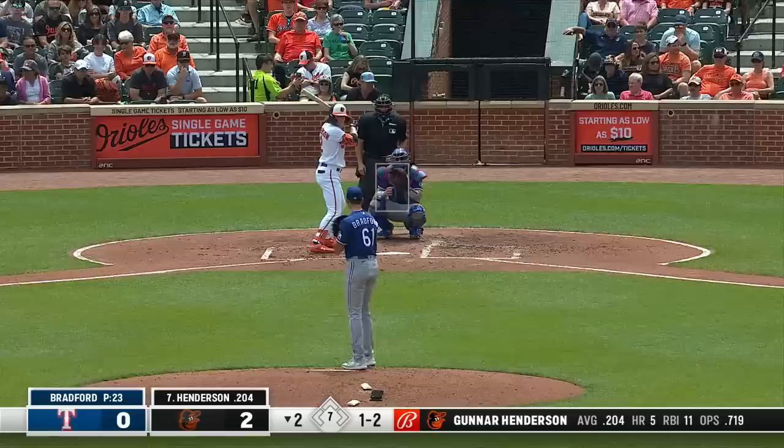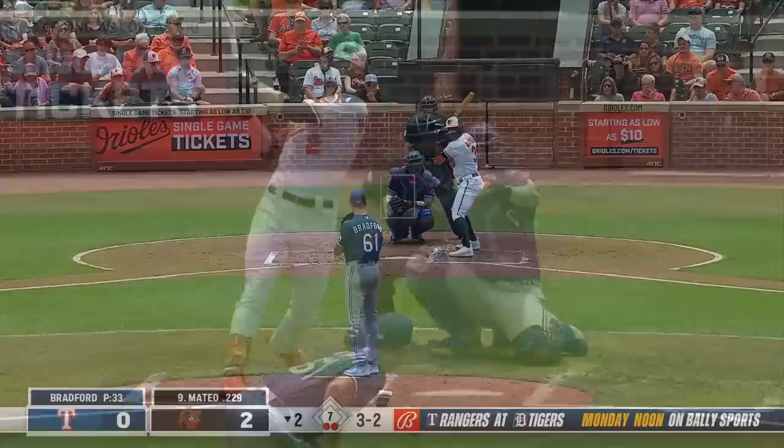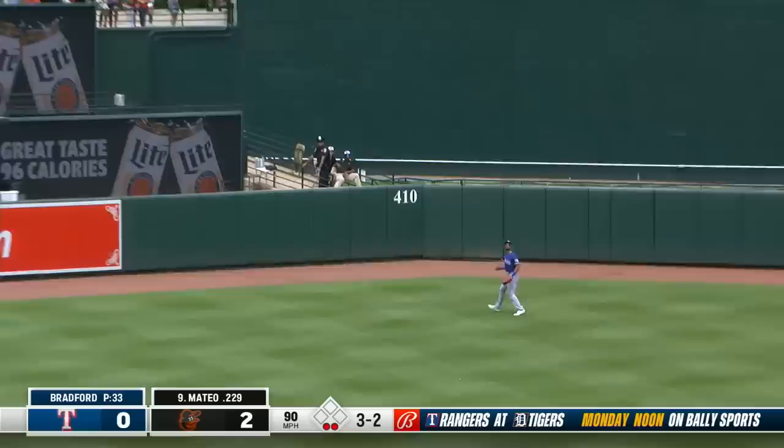Cody Bradford — local kid for the Rangers, sixth round pick two years ago out of Baylor. On the 1-2, swing and a miss — his first strikeout of the ballgame. He gets Gunnar Henderson with the top of the strike zone four-seam fastball. Bradford with a strikeout, a lineout, and now ahead of the ninth-place hitter. He lifts it into center field — that's not going to carry. Tavares finds his way to the spot and the inning is over. A 1-2-3 for Cody Bradford.